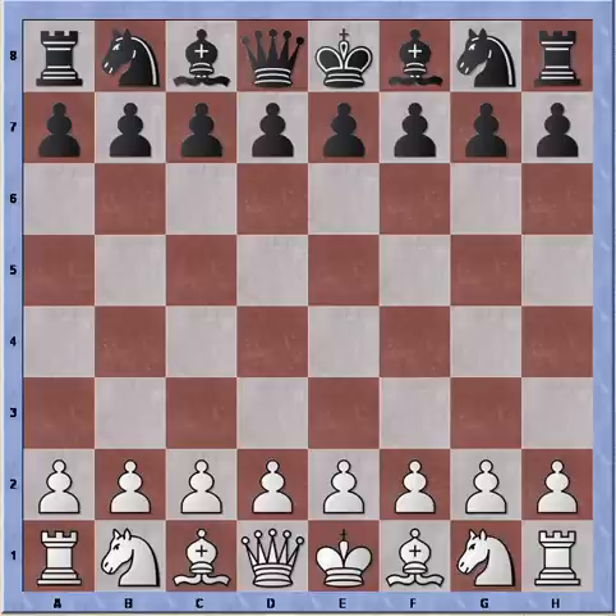Hi everybody, this is Bastion. Today we are going to take a look at the Durkin opening. The Durkin is Na3 — it's an irregular opening. Against computers it's nice to play because they are out of book immediately, and against human opponents it has a psychological effect. With Na3 they are unprepared to play against it.